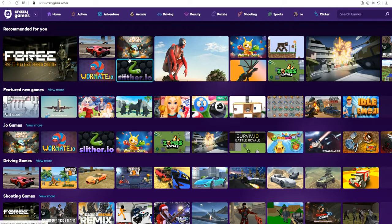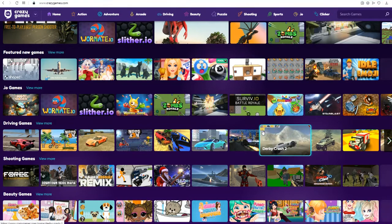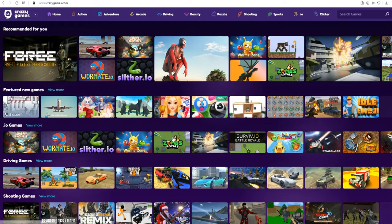There's this website called CrazyGames — www.crazygames.com, you can see it in the top left. On this website you have different games and mini games that you can play in your browser. I think it's one of the better, if not the best, free in-browser platforms with games. I'll show you some example games that we can play.